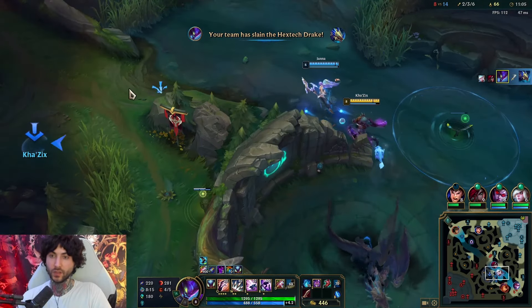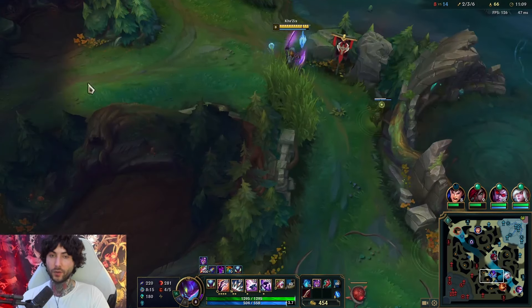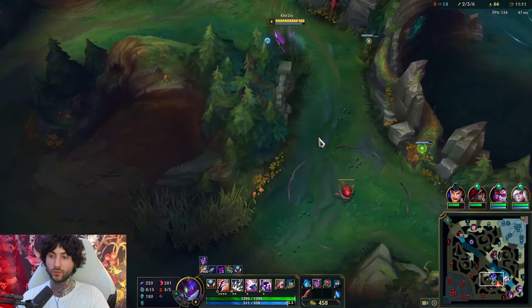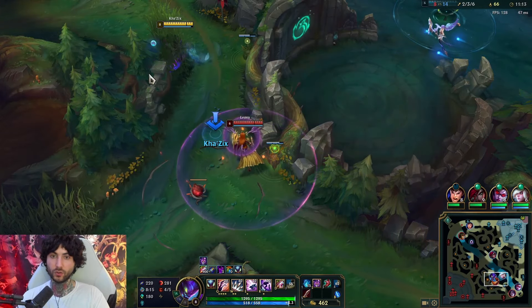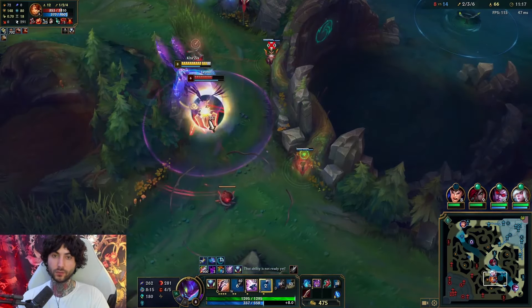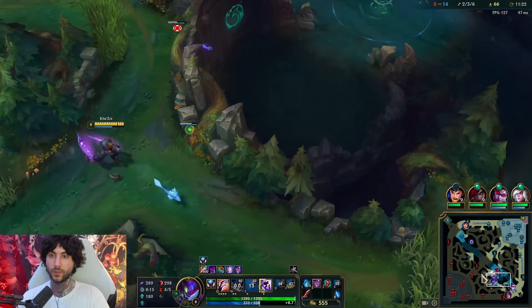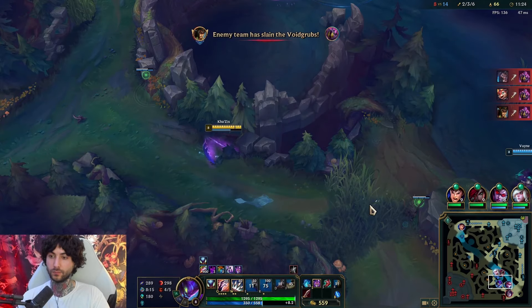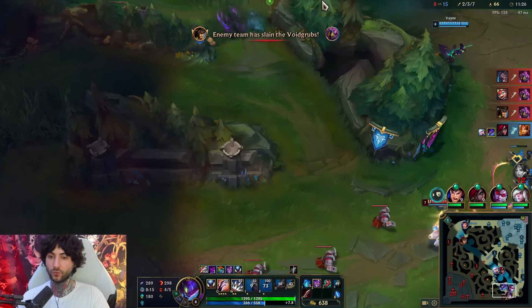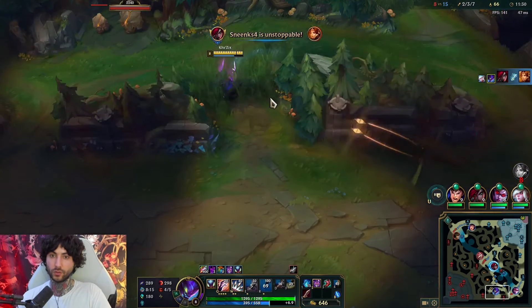I think invading is fine. Udyr might be on red right now, so I'm just going to check camps — Raptors are up. This means he's actually somewhere nearby. I think we can one-shot her. I'm going to R to block vision and then jump in to deliver that kill to Katarina, which is nice.